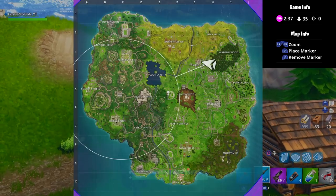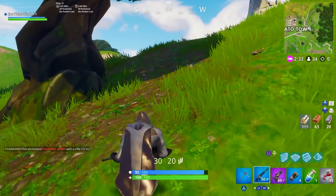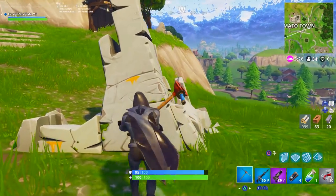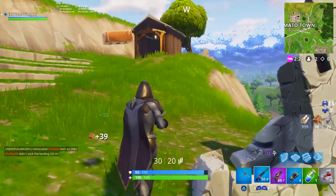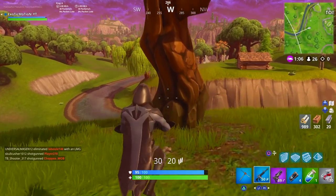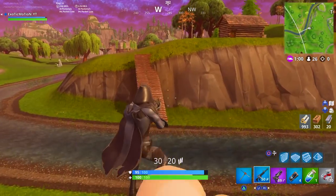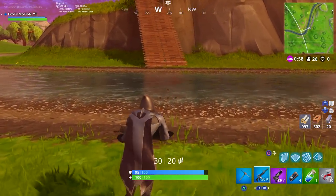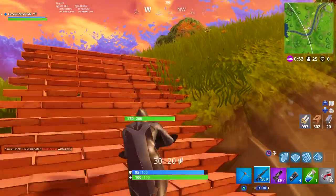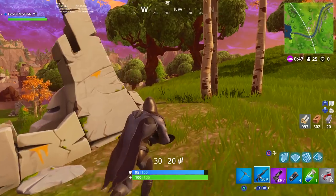Now we have 999 wood, but we got a bad circle so we're gonna spend a lot of time running. Hopefully there's nobody there so I can show you tips and tricks, but some of you enjoy watching me fight so you can see how I use the methods I talk about. There's a person right here breaking trees — they have a lot of mats. What we need is a shotgun because our inventory is kind of trash. We're going to go ahead and try to kill this guy real quick before we do these tips, since he's distracted.